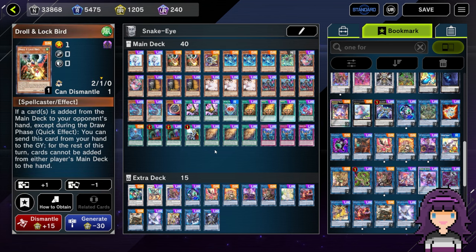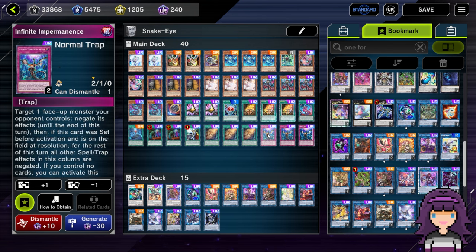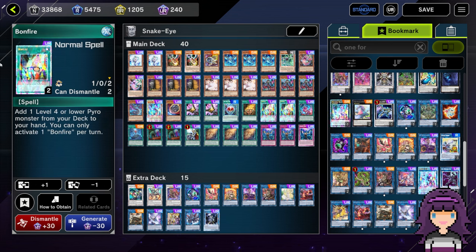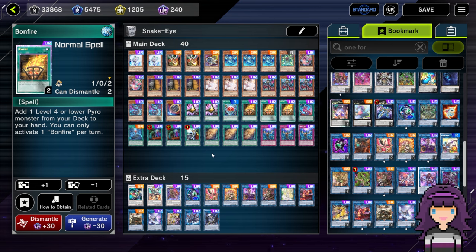Droll and Lockbird — I was already on the fence about it because it's a really good Maxx C counter, which is definitely one of the best hand traps against this deck. But I think Droll is much better against the mirror now than it was before because of Bonfire. The card that allowed us to get a power boost for the deck also makes us weaker to Droll. It's kind of like Math Mech — Droll is situationally good against them. Now instead of not being good at all against Snake Eye, it's situationally good if they lead with Bonfire. There is also the myriad of other matchups such as rogue matchups, Monadium, or Super Heavy Samurai, where this card is pretty good.